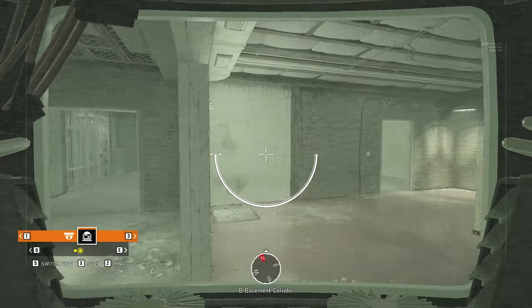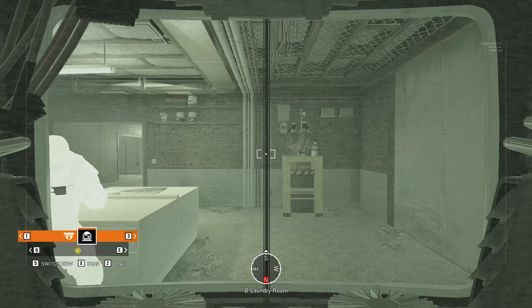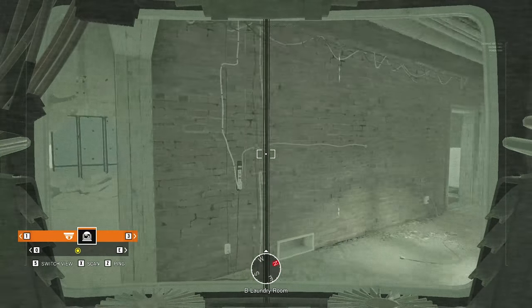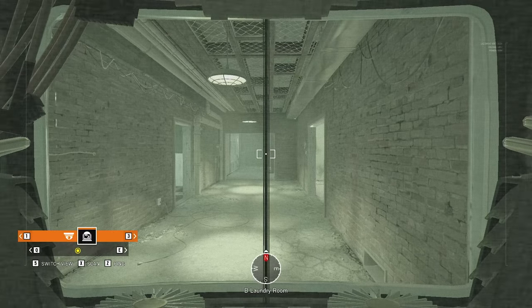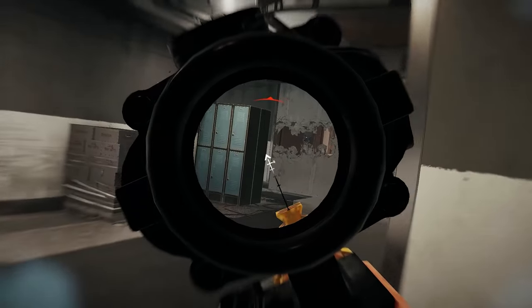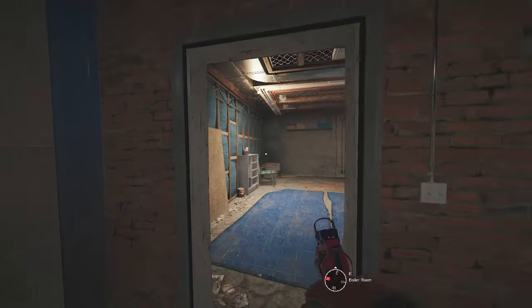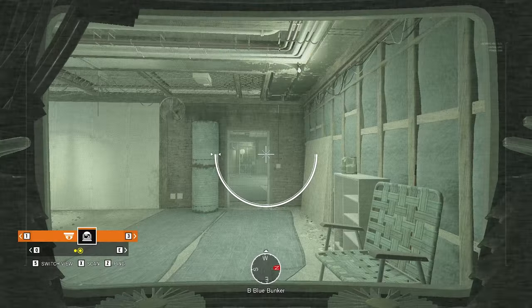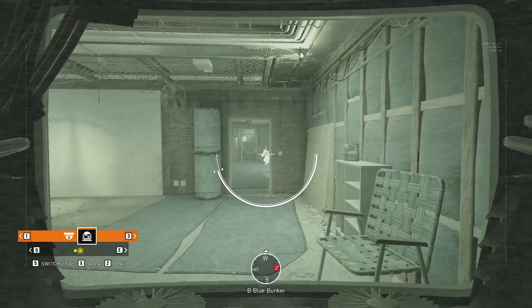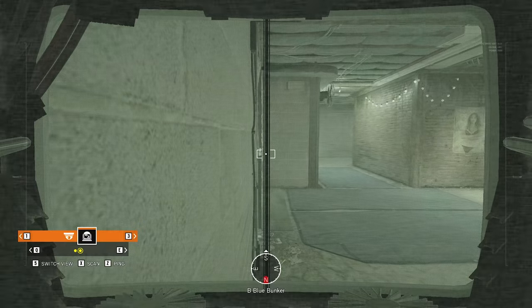With this cam you can also see from freezer door all the way to the elbow rotate. Most teams like to make head-height holes on the freezer wall, so with the other cam you can spot players coming down the freezer stairs. You can see all the way to the laundry stairs but you can't zap people there. An alternative to either of these cams would be to place the cam in blue bunker — it gives you an early indication of people pushing blue bunker and you can spot people coming down the big tower stairs.